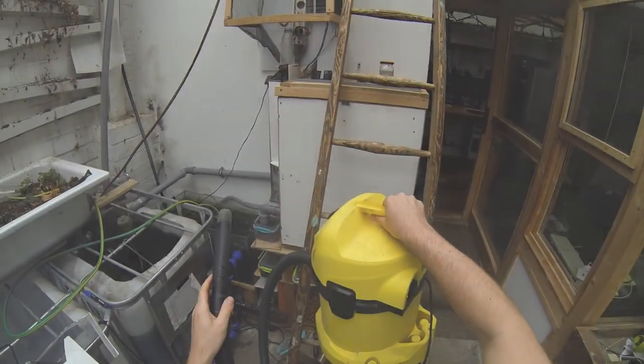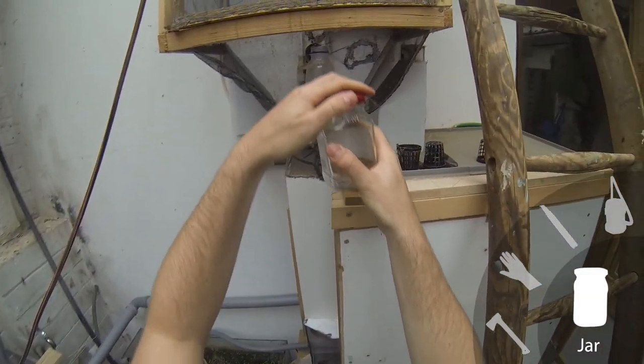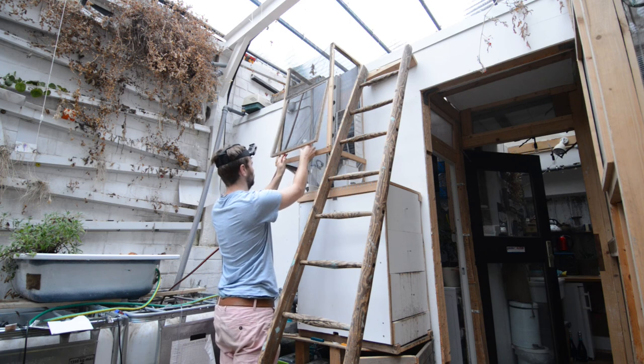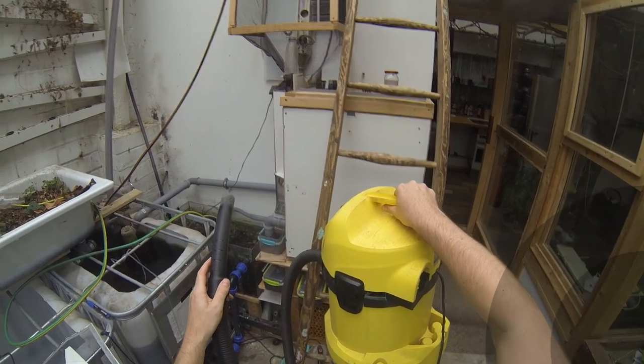With the fly cage cleaned, it is safe to put the black soldier fly from earlier back into the cage. I will just unscrew the lid of the glass jar and open the door to the cage. For now it's only one black soldier fly in the cage, but if one emerged, I expect more to hatch very soon. I will need to watch out for spiders in the future and clean them out of the cage to protect the flies.